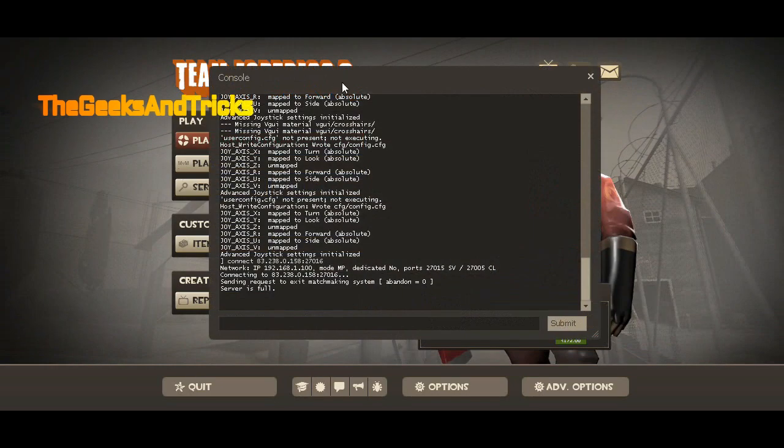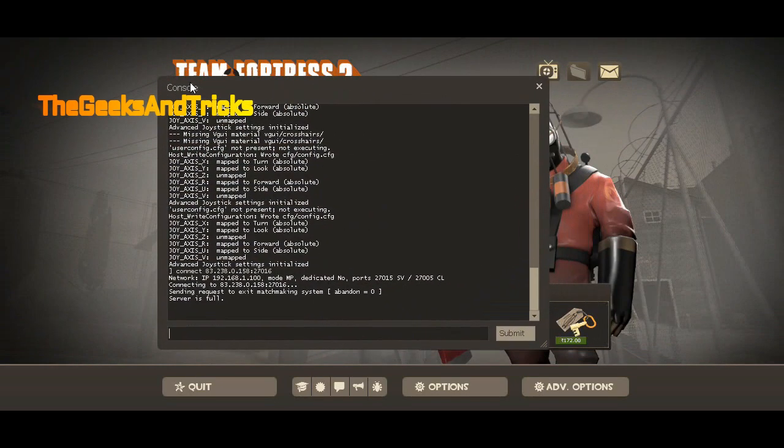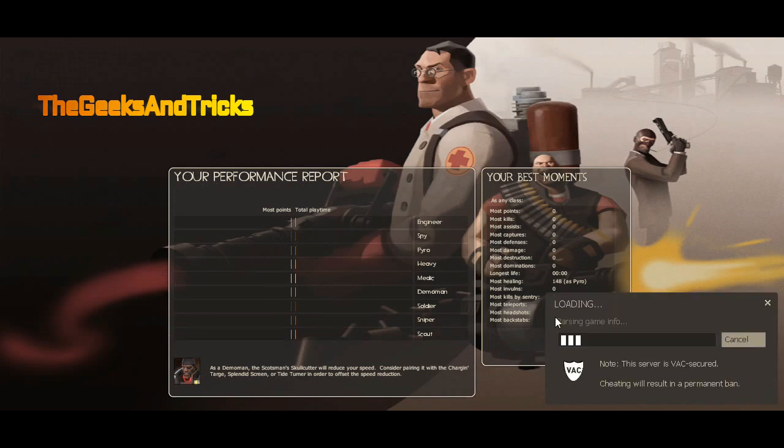Once you do that, press the console key from the keyboard and you'll get the console box. Now just paste the IP — type 'connect' then a space, then the IP. I'll leave the IP in the description box below so you guys can get it easily.